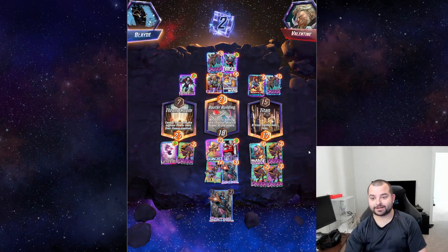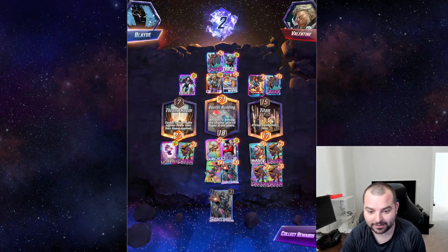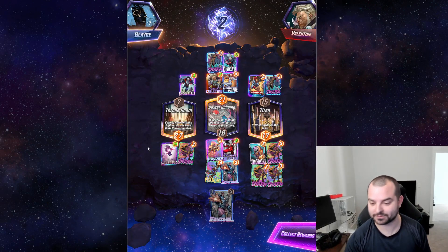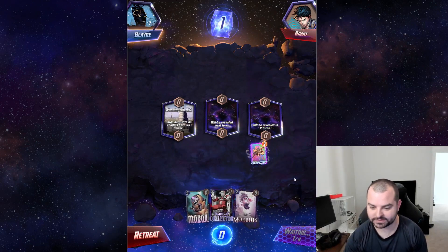Close but we're okay. That Apocalypse at the end got real big but we got to do some MODOK shenanigans! Collector got up to nine power, Morbius was 12 power — everything we wanted to do there worked out. That was awesome! Honestly, if nothing else happens the rest of this video, I got that MODOK gameplay we wanted and I feel better about myself.